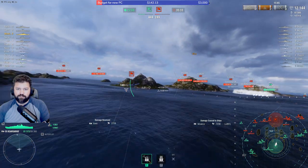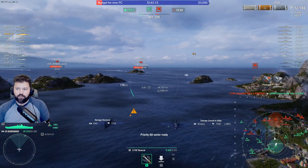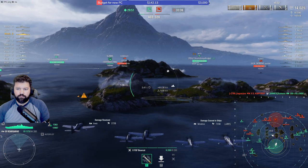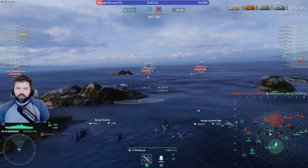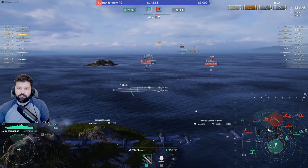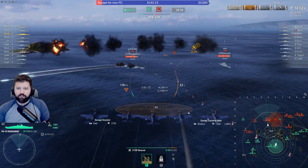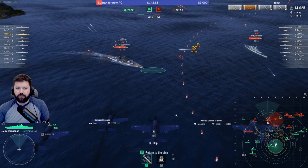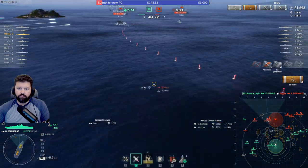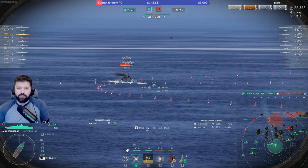We're going to engage him again while we still have HE loaded, and then we're going to go dark. While going dark in the next 17 seconds, I'm expecting maybe one more person to fire at us, most likely not HE so I'm not going to get a fire on me. Now we're going to go after that Shima or put another fire on the Kurfurst. The Kurfurst was on fire earlier but damage controlled it. Don't sleep on these planes — they actually do a lot of damage. Always try to go for targets that are broadside to you so you can get maximum rocket damage.